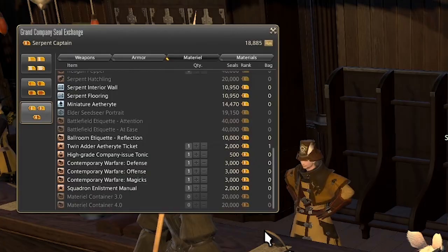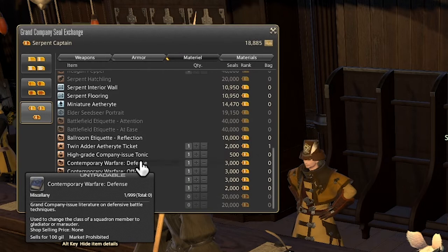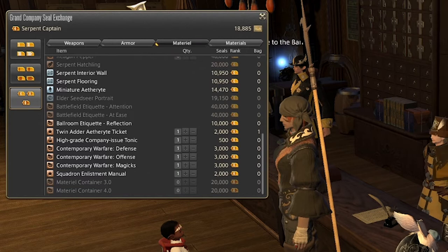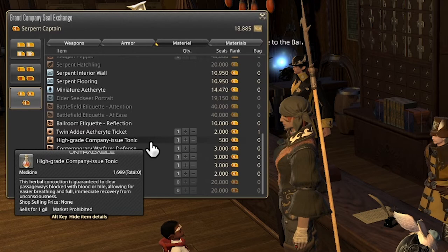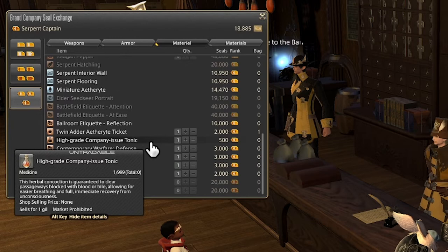Next up we have a High Grade Company-Issued Tonic, which is exclusively used for command missions. This will essentially function as a phoenix down — if you just so happen to lose your healer, you don't have to sacrifice the run and can just res them. However, it's honestly really not necessary. The squadron members you go with on a command mission are horrendously overpowered because they haven't been subject to the number crunch that came with Endwalker. They can use skills seemingly without any cooldown, and since they're not subject to the number crunch, they will have significantly more HP, attack, and defense than you do — so if anyone is going to die first, it's probably going to be you.